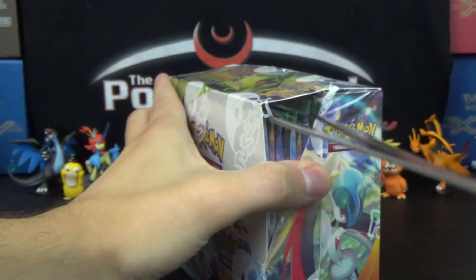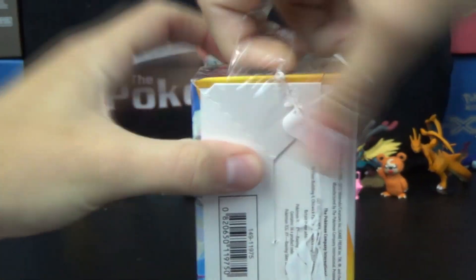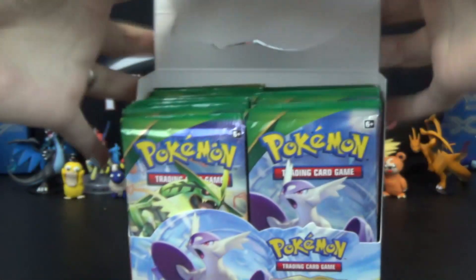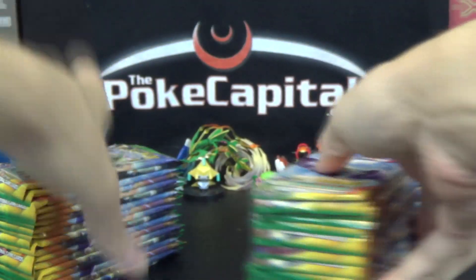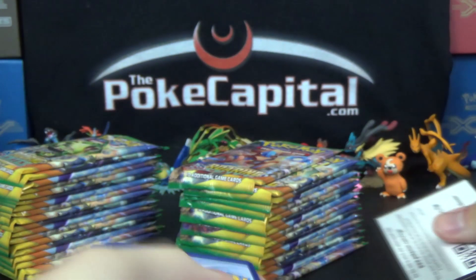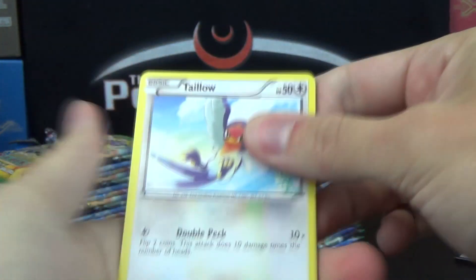Hello again, YouTubers and Pokemon fans! Welcome to our Booster Box Opening Marathon, day number 26 — I think it is. It's Saturday, which means it's time for a Speedy Saturday edition, today with Roaring Skies. Skipping Power Clash because otherwise we'll be doing the same box for Speedy Saturday as last week, and we want a different set for each of these Speedy Saturdays. Our goal is under 10 minutes — codes being backwards won't help things.